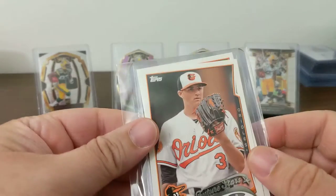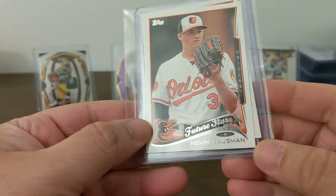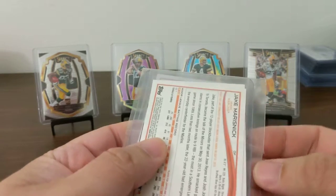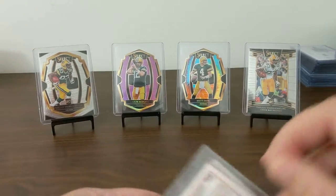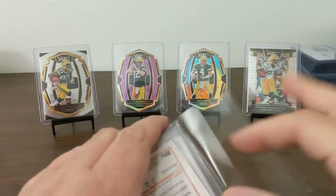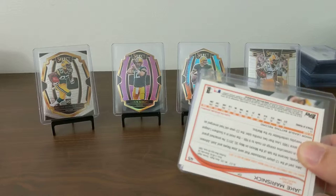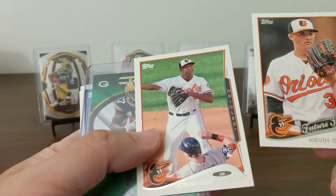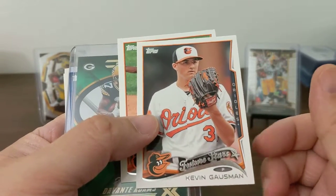This is a cool one. This is trash — I don't know who that even is. Sent me some baseball card filler. Baseball card fillers on a football card. Jonathan Shoup, rookie. Kevin Gossman, rookie.